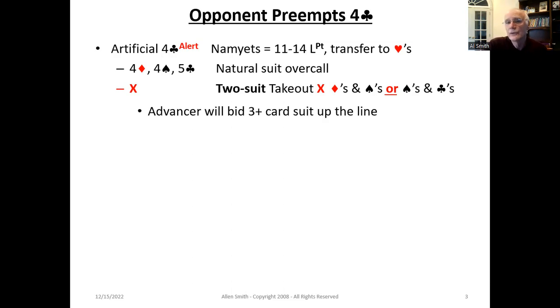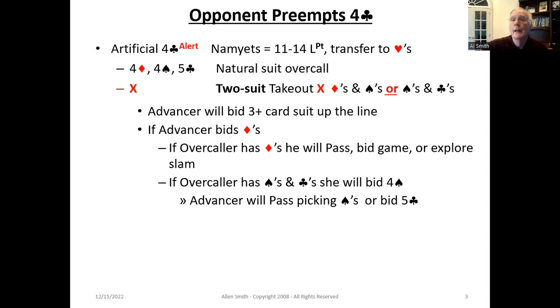What does the advancer do after a two-suit takeout double? The advancer should bid their first three-plus card suit up the line — this way they're looking for an eight-plus card fit. So if the advancer bids four diamonds and the overcaller has diamonds, he'll pass or explore slam by bidding four no-trump asking for key cards. If the overcaller has spades and clubs, he'll bid four spades. If the advancer doesn't like spades, the advancer can correct and bid five clubs. That's how you do a two-suit takeout double.